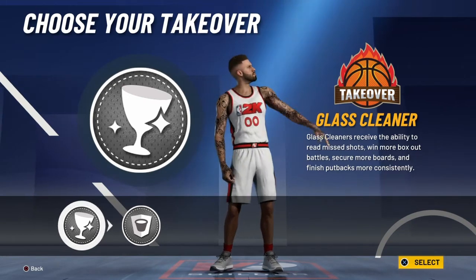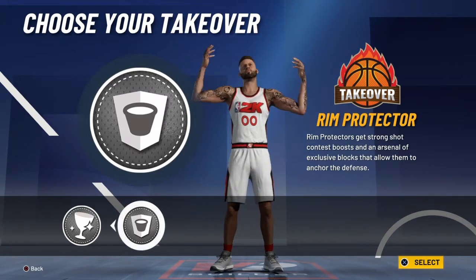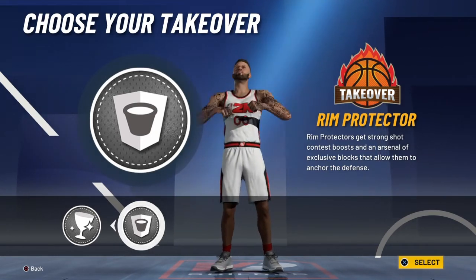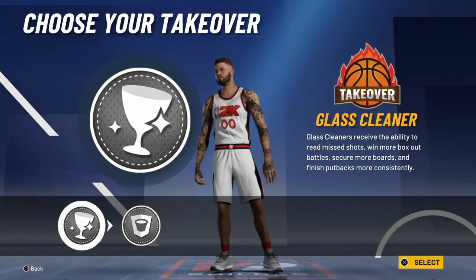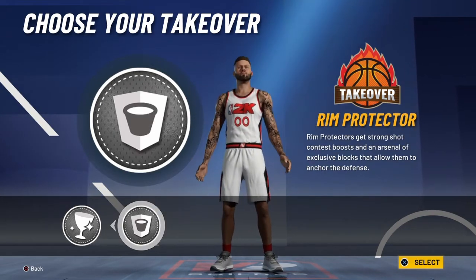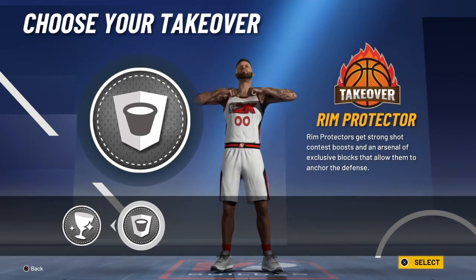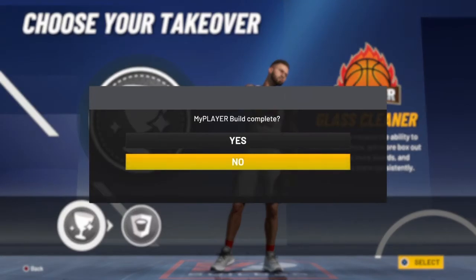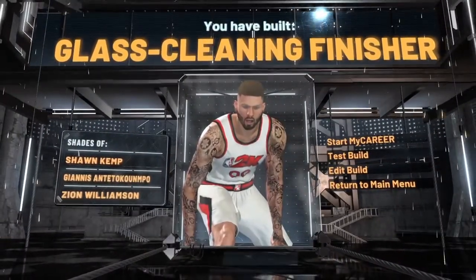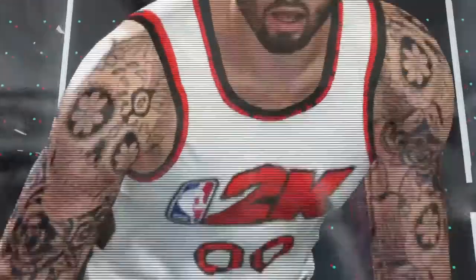For the takeover, you can really go either way. If you want to be a snagger then choose the Rim Protector takeover — I don't know how strong it is this year, but if you have Hall of Fame Intimidator, Hall of Fame Rim Protector, and Hall of Fame Chase Down Artist, that defense is gonna be crazy. With the Glass Cleaner build your rebound is already 90 plus, but if you want to be a dog in the paint, choose that Glass Cleaner takeover. I feel like we're going Glass Cleaner takeover to be a dog on the boards — nobody's gonna out-snag you. We've built a glass cleaning finisher in the style of Shawn Kemp and Giannis.